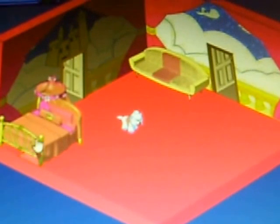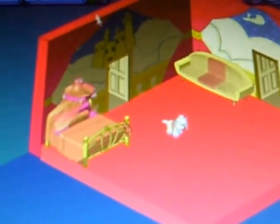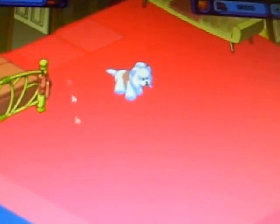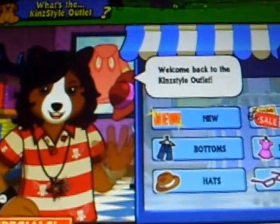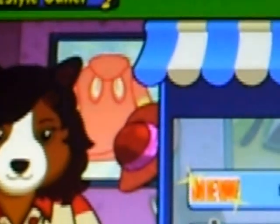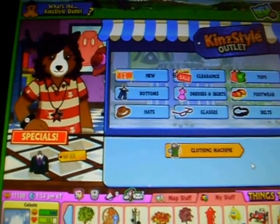There's also something I want to show you which is really, really weird. So that's her. I usually don't dress my pet in the video. But I want to show you something really weird - if you go to the Kin Style Outlet and look in the background, the bunny hoodie is in there, even though she does not sell the bunny hoodie. It's the Kin Style Shop that sells it, but it's still in the window. That's what I always thought was really weird.